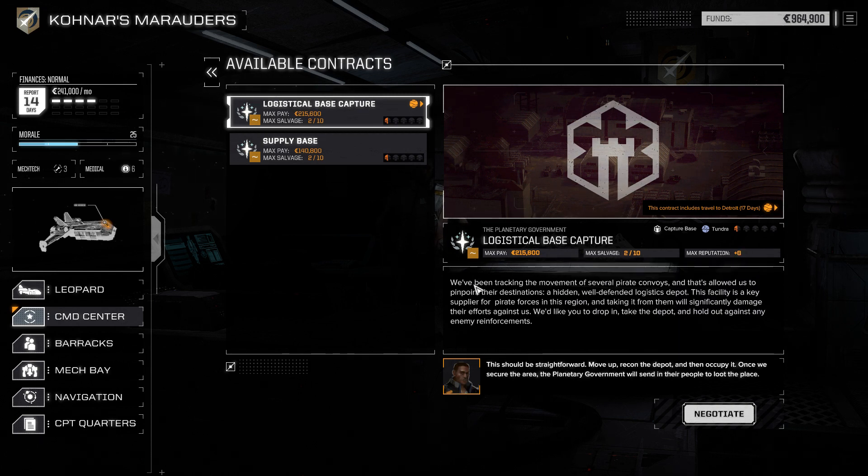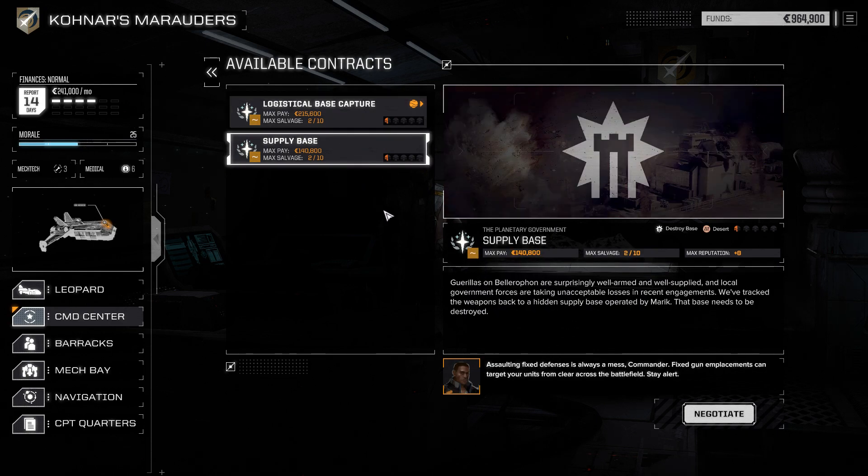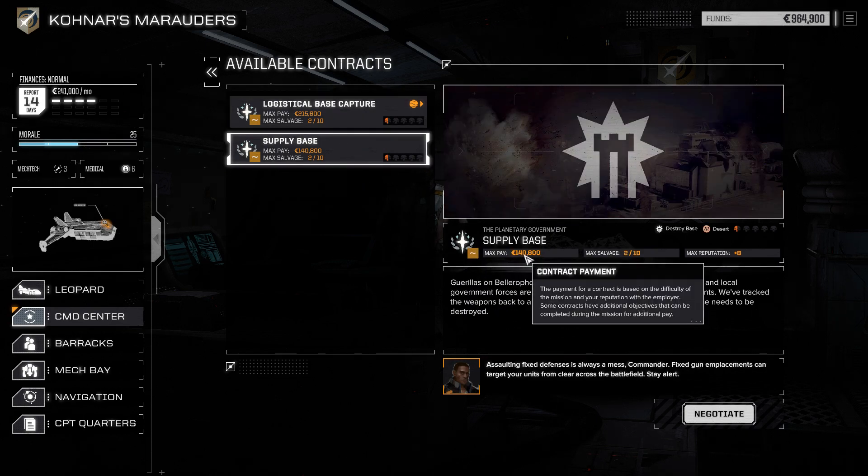The basic information: we've been tracking the movement of several pirate convoys, allowing us to pinpoint a hidden, well-defended logistics depot. This facility is a key supplier for pirate forces in this region, and taking it will significantly damage their efforts. We'd like you to drop and take the depot and hold out against any reinforcements - the planetary government is who we'd be doing this mission for.